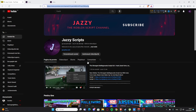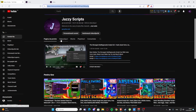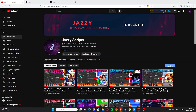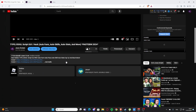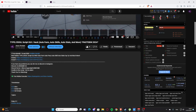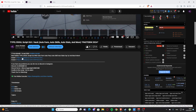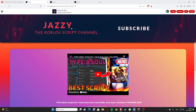Okay guys, so today I'm showing you how to actually get the scripts from my channel. First off, if you want to get the scripts for my videos, you're going to go to my video description, scroll a little bit down, and as you can see you will have script one and script two. Click whichever you want.